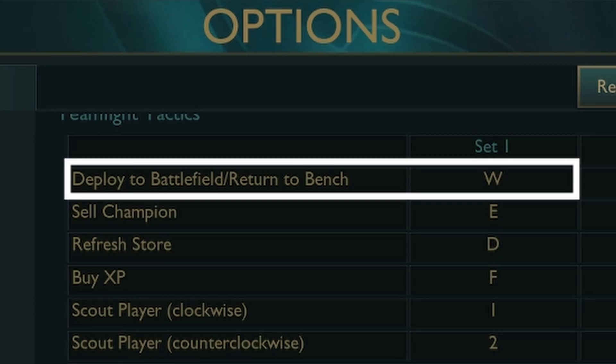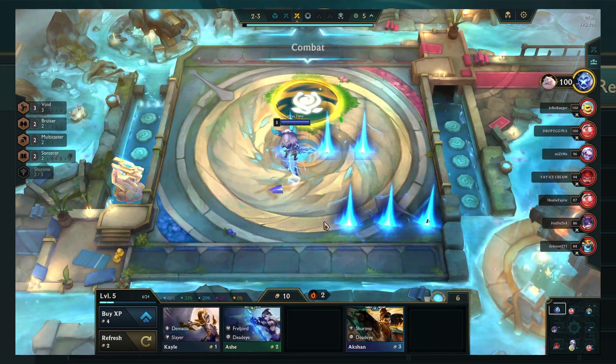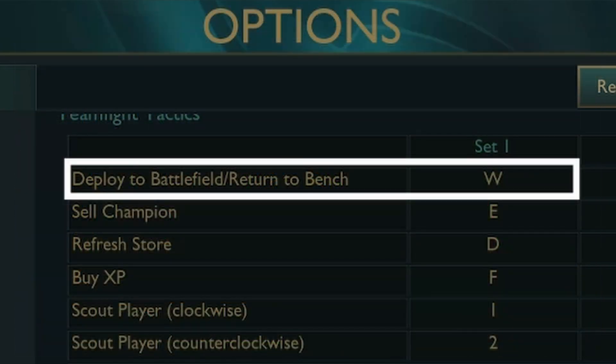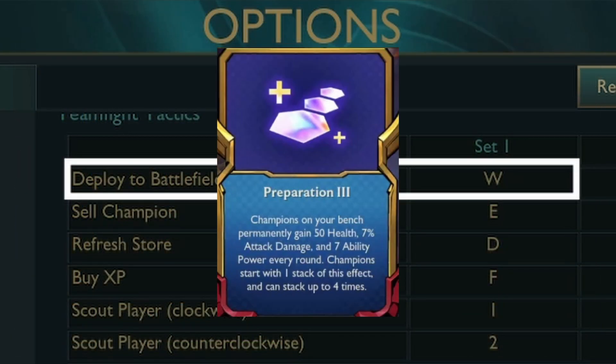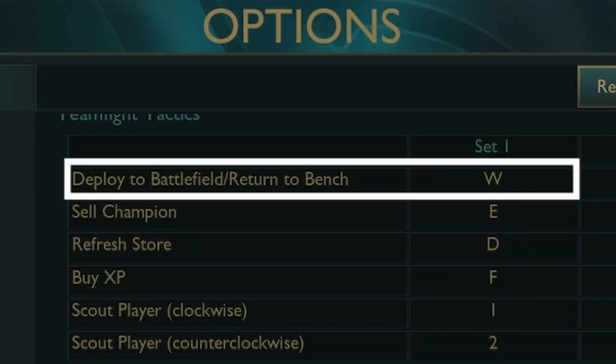You can use this keybind to quickly transition units from your bench to your board and vice versa. It was really useful for an augment from a previous set called Preparation, where you have to bench your units to get them stacks and make them stronger. You can still use this normally today but it doesn't save that much time.